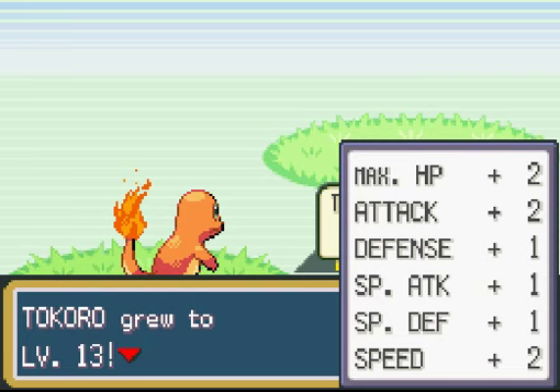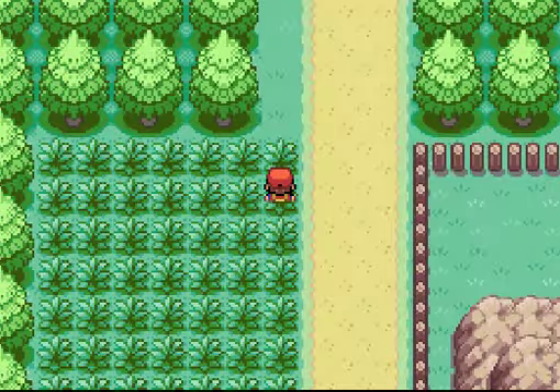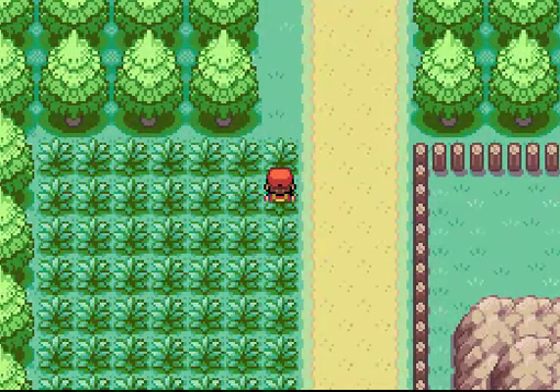Tokoro just grew to level 13. When Charmander hits level 13 in FireRed and LeafGreen — this didn't happen in the original Red and Blue — Charmander learns Metal Claw. Metal Claw is a steel-type attack which is actually good against rock. So if you can get your Charmander to level 13, he can actually do some good damage in the first gym. I just wanted to let you guys know that in case you didn't pick up a Mankey back at Route 22.